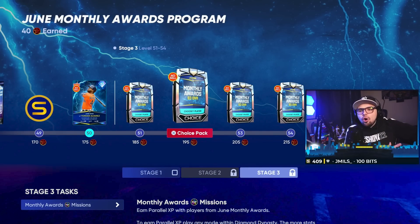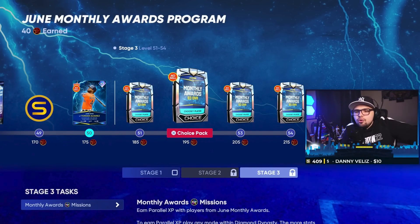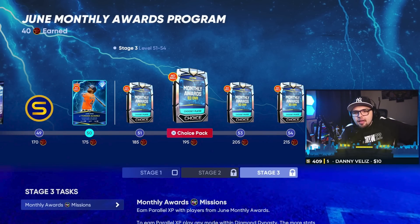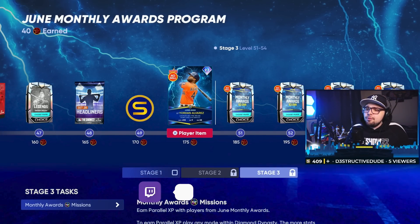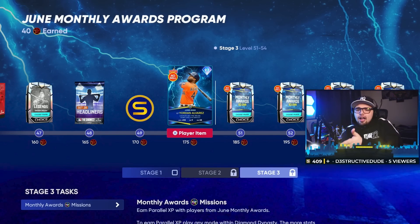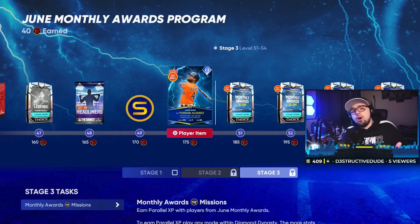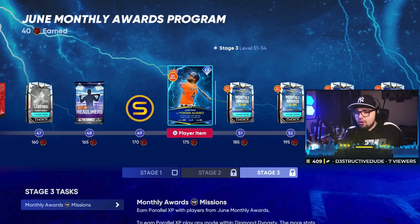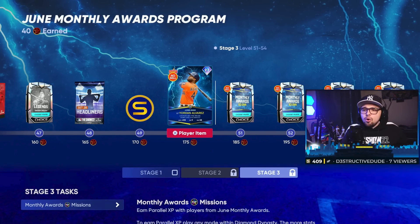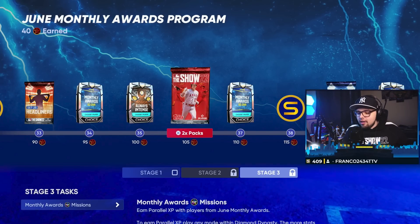You get all these packs at the end so you can get all of these cards in your inventory without really losing stubs by just grinding out this program. I'm going to be hopping on stream right now to grind out this program for the rest of the evening and try to record the debut of all these cards today. That debut with Yordan and all the cards in the program will be uploaded tomorrow, so make sure you are subbed to the channel. Swing by the Twitch if you want to come hang out. Let me know in the comments which cards you plan on using on your teams — I'll see you all again tomorrow!